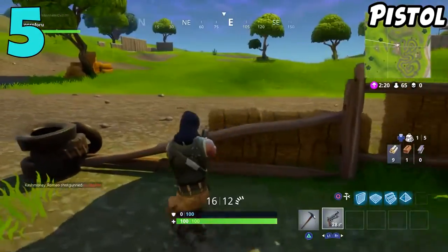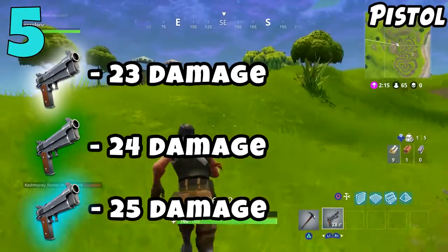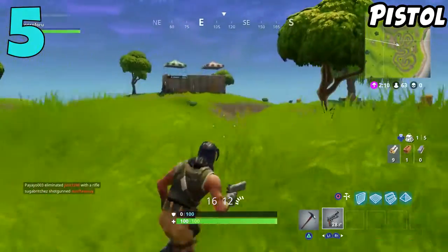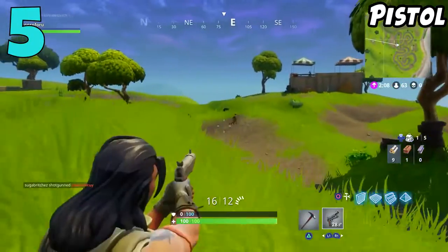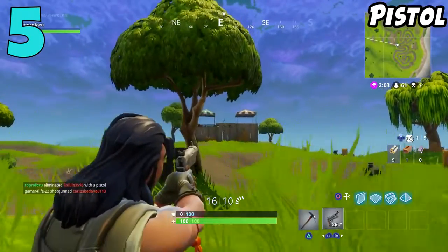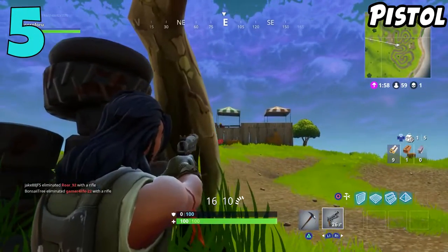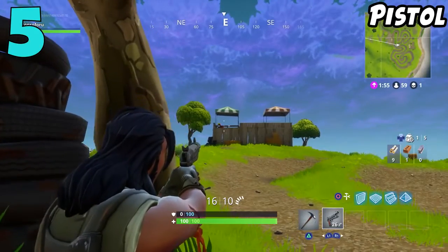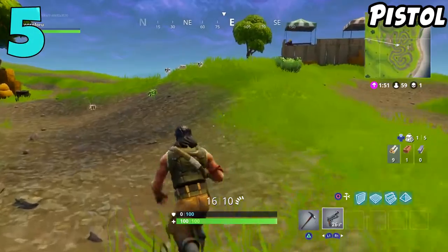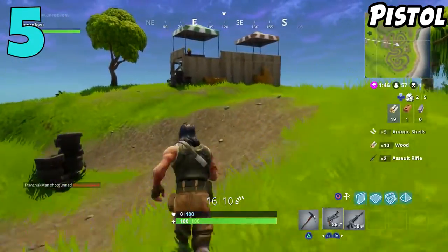The semi-automatic pistol has 3 versions: you have the uncommon which is the green version, you have the common which is the white version, and of course the rare version which is the blue version. There really isn't much of a difference in damage — the common does 23 and the rare does 25, so only a difference of 2 damage. I find this gun to be wildly inconsistent. There are some games where I can actually go on a tear with this thing — I think I finished like top 10 with a pistol and had like 6 kills.